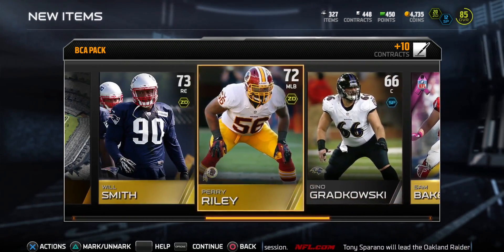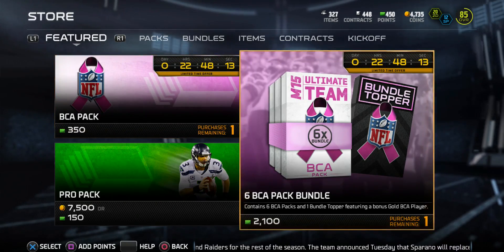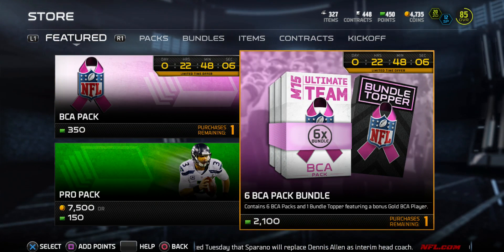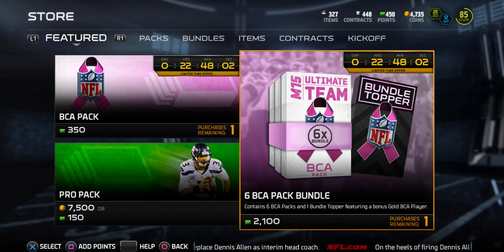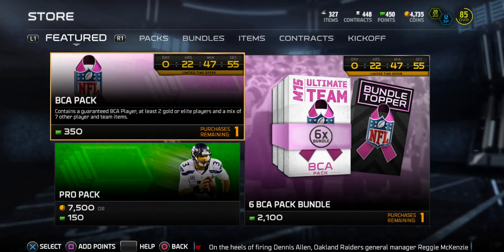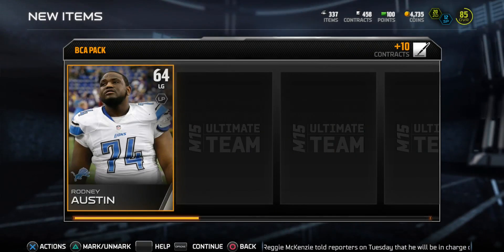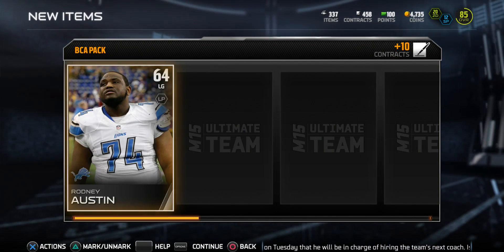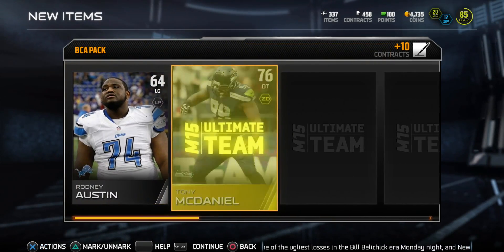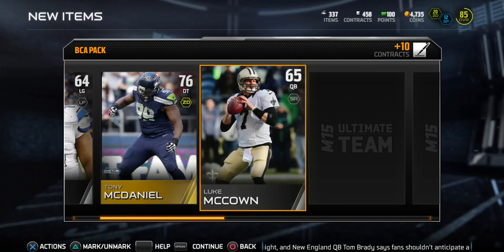We have one more pack left to reach our limit. There is a bundle for 2100 points - about 20 bucks - and you get a topper, but it's only a bonus gold BCA player. I wish there was a chance of gold or better - that makes people not want to buy it. No point in my opinion. Third and final BCA pack for today: we get Rodney Austin left guard on the Lions, then Prince Amukamara - a solid cornerback I really liked. That's our second gold, leaving one card left - our BCA card.